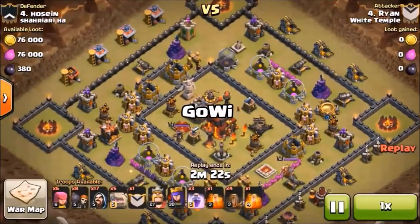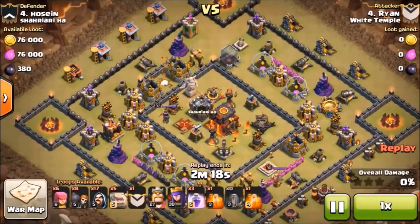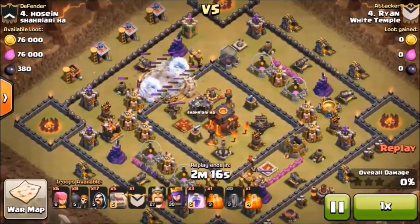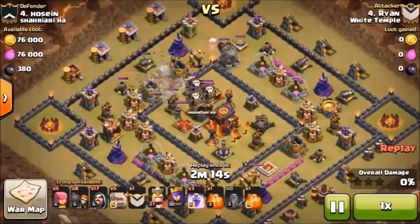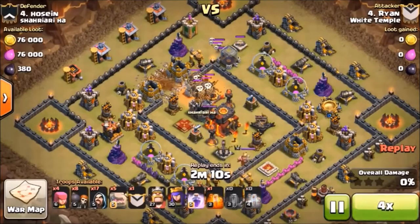...this big old square base. This base has got some walls around the army camps because he doesn't want you messing with his army camps. Some low-level inferno towers in there. Pretty easy to deal with — dragon balloon combo in the clan castle.